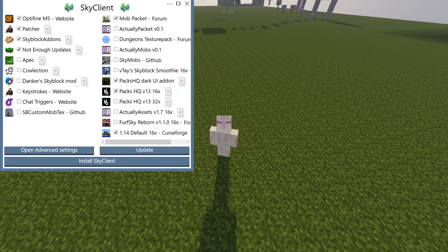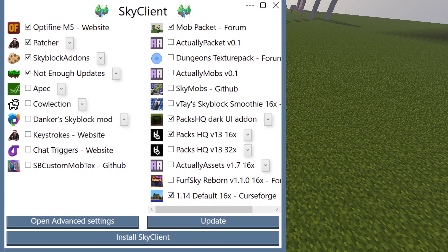You'll have a little pop-up that shows Sky Client, and this shows all of the options that you have. You can see it already has checked Optifine, Patcher, Skyblock Addons, Not Enough Updates, and APEC, which is a GUI mod. I'd recommend keeping all of these ticked.